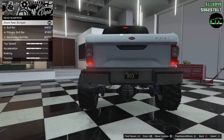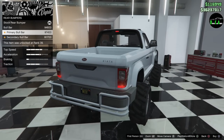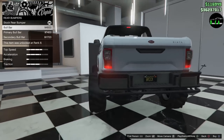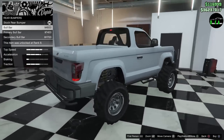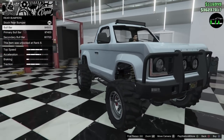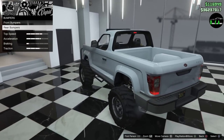For rear bumpers you have the bull bar — primary and then secondary. I don't know how I feel about the bull bar to be honest. It's kind of like a bumper on top of a bumper — looks a bit weird. I think I'm going to stay without it for now.